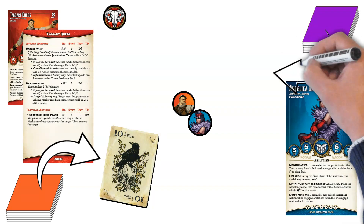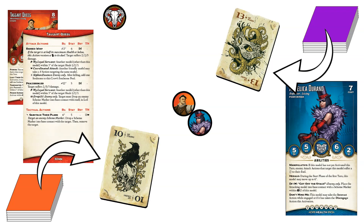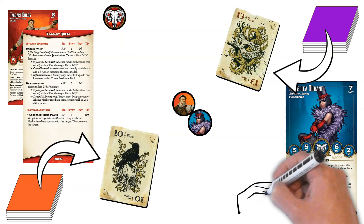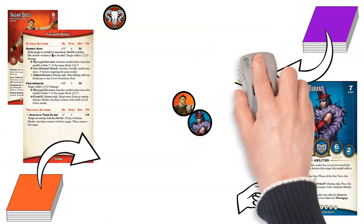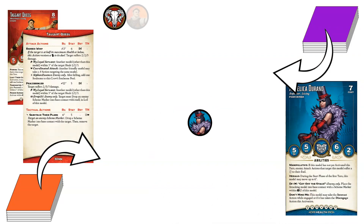Angelica flips a 13 of Masks to go with her defense of 5 for a total of 18 of Masks. Taggart has nothing in his hand to beat that, so he loses the duel. Because she flipped a Mask and successfully defended against an enemy attack, Angelica triggers Get Off the Stage and places Taggart into base contact with a scheme marker up to 12 inches away from her.